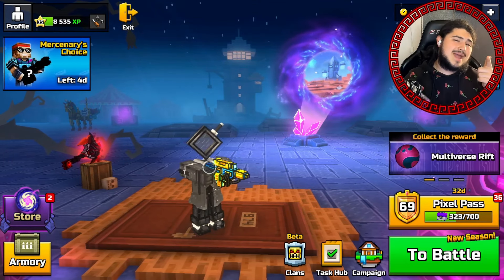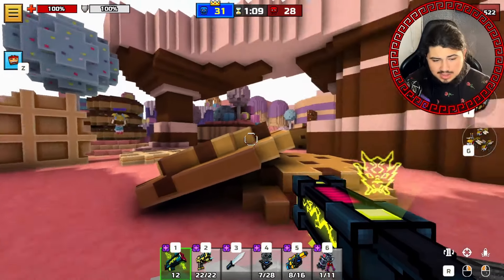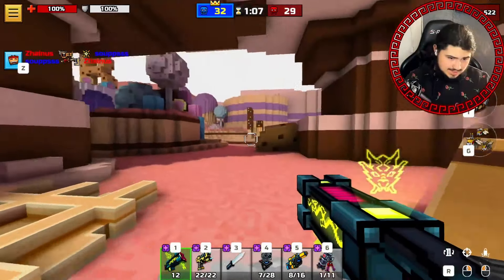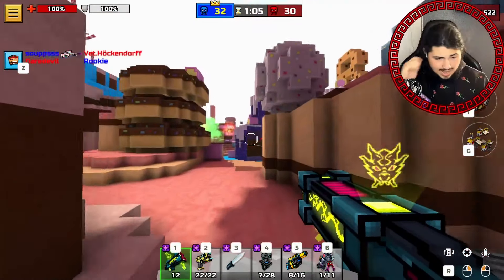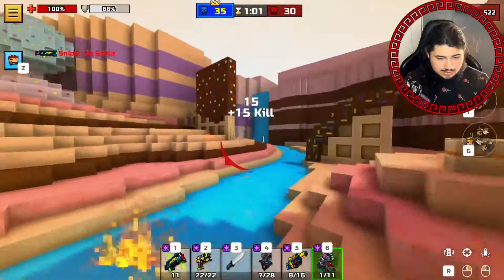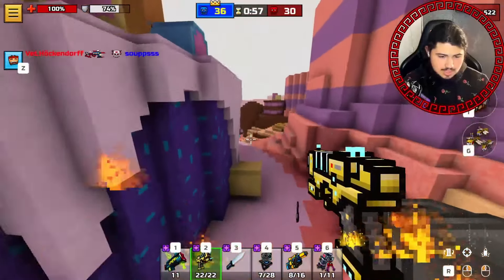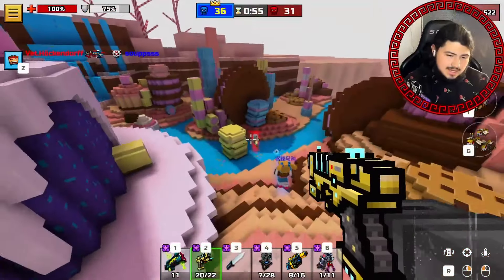Alright, let's get right into a match and see how this loadout can really do. We just got into a match on this little candy map and we're about to go crazy. Let's go ahead and use this nice beautiful loadout — we got the Dragoneer here which is a beautiful weapon.